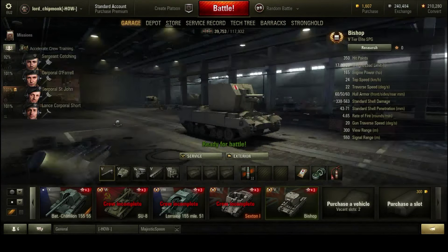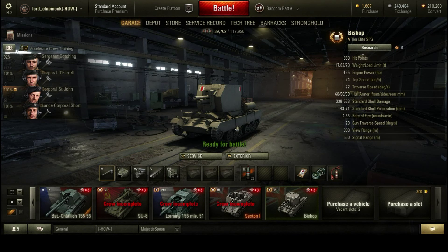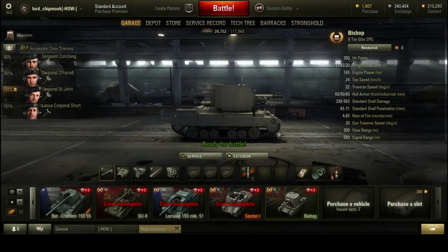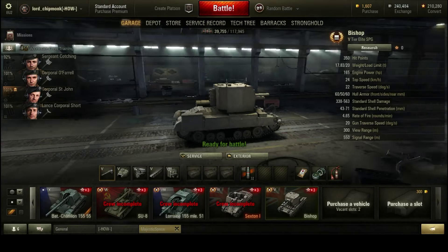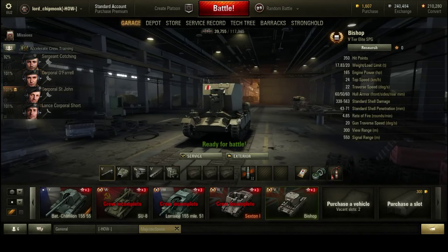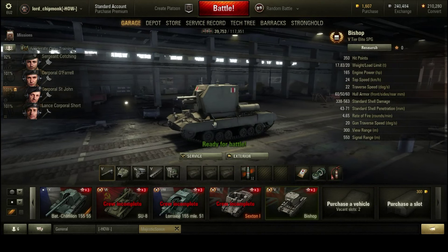Greetings ladies and gentlefish, and welcome to this review of the British tier 5 artillery piece, the Bishop. Historically, this came from a call from the British military to take a 25 pounder field gun and put it on a mobile chassis. The result was this design, which was frankly a bit of a bodge — it's a Valentine tank chassis, which was becoming increasingly obsolete, with the turret removed and a fixed casemate put on top to mount the 25 pounder gun.